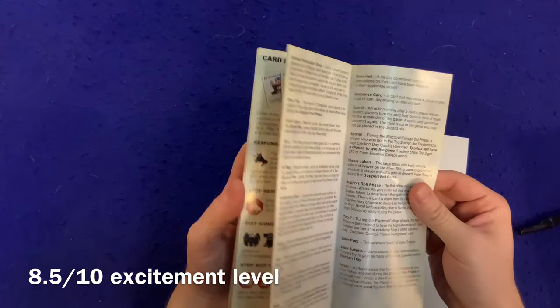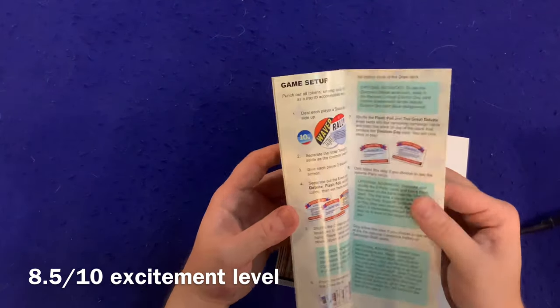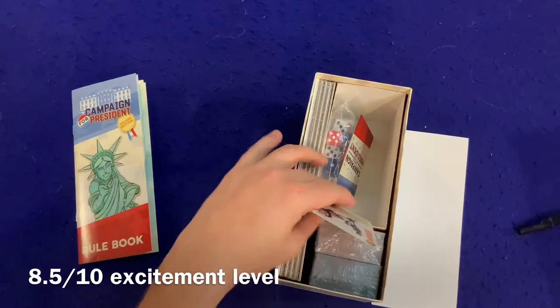Rules: 16 pages, double-sided. Looks like a lot of text there. I like these examples, but there's a lot of text in those. Let's diminish the excitement level a good deal. What is this?